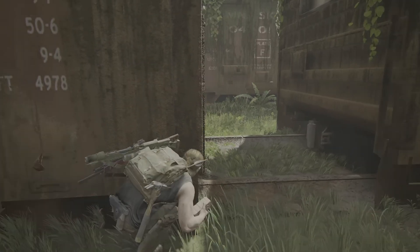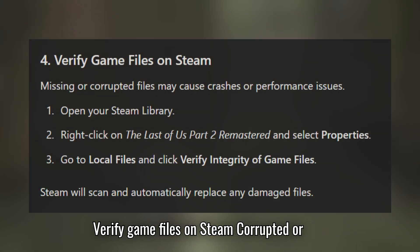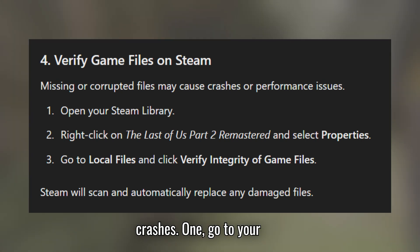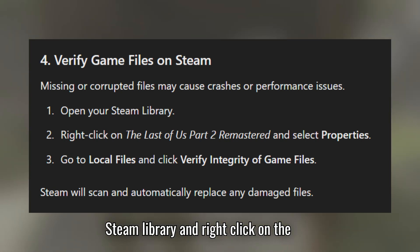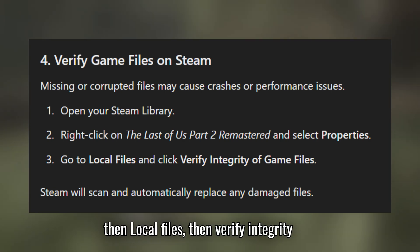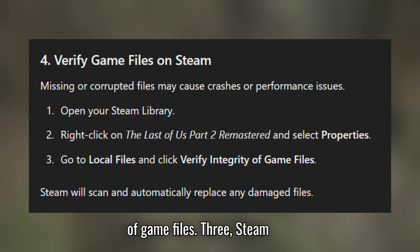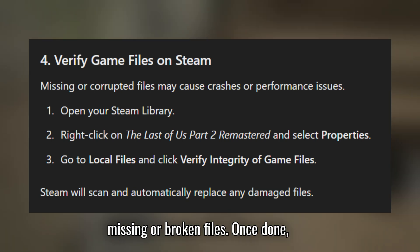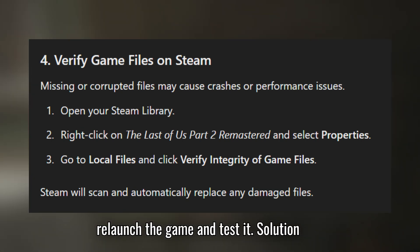Solution 4: Verify game files on Steam. Corrupted or missing game files are a common cause of crashes. First, go to your Steam library and right-click on the game. Two, select Properties, then Local Files, then Verify Integrity of Game Files. Three, Steam will scan and automatically repair any missing or broken files. Once done, relaunch the game and test it.